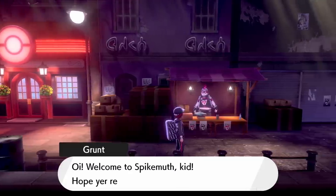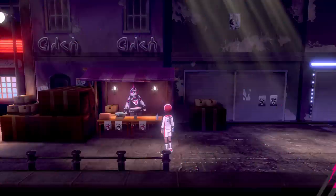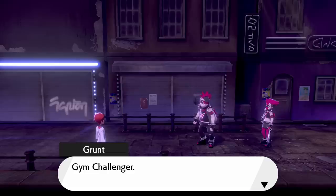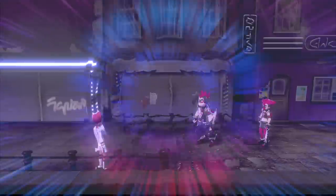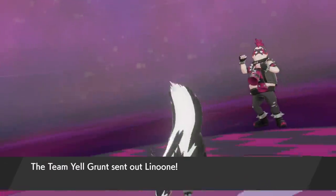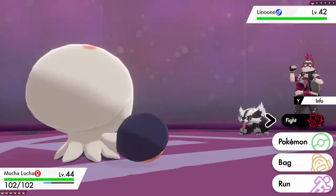I also want Mucha Lucha to evolve so we can see Grapploct, since all the ones in the wild were at level 50 and we can't catch them. Let's transition into the gym here in Spikemuth, which is probably the least traditional gym we've had so far in the Galar region. Everything's been all proper and in stadiums, but here we've just got a bunch of hooligans on the street. My only desire is to get our seventh gym badge and move on to the final challenge of Galar — which I guess is going to be Raihan over in Hammerlock. We've still got the Pokemon League, of course.